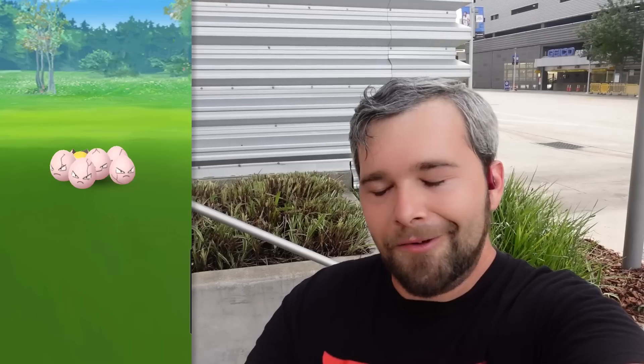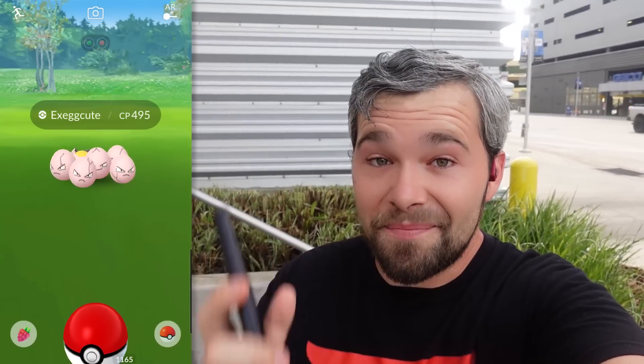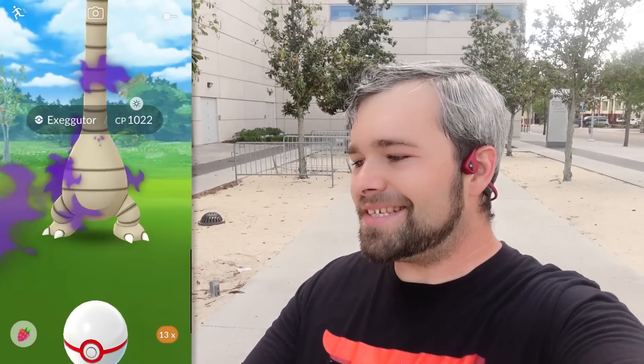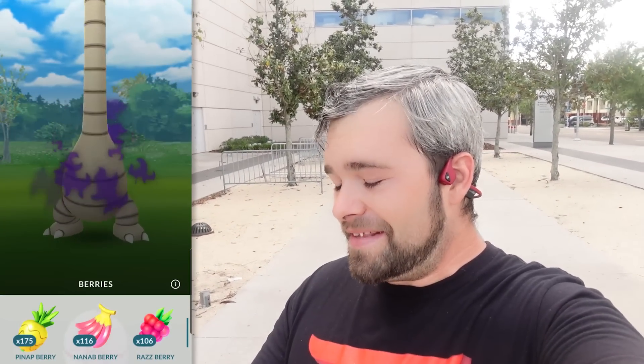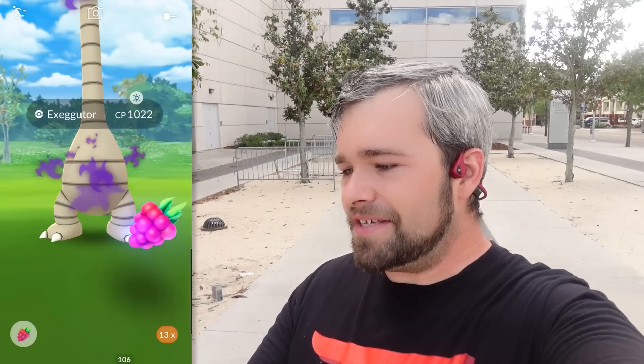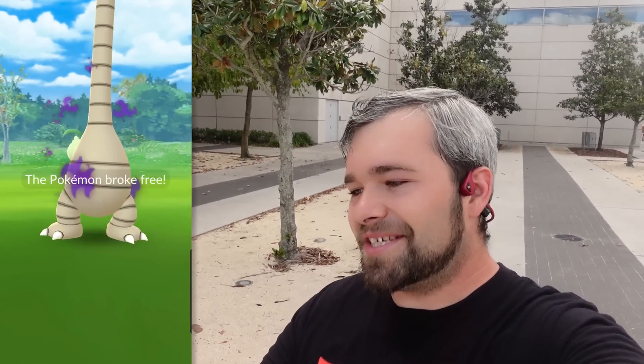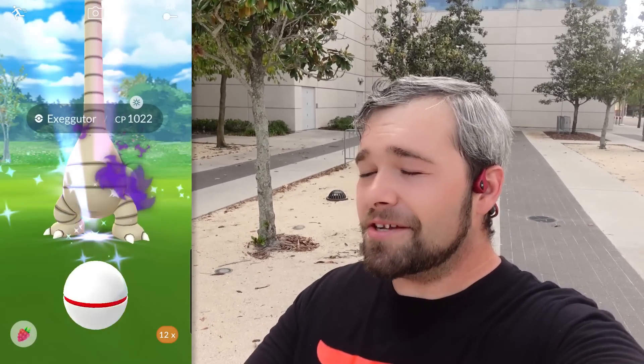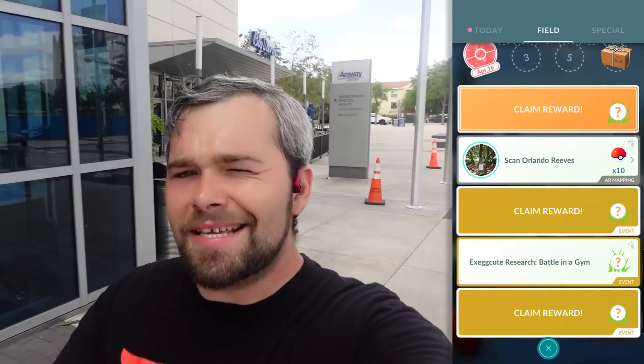I just did a Team Rocket grunt and we've got a Shadow Alolan Exeggutor — that's cool! This will be my first one ever. It's going to be aggressive and kind of far away, but we hit it — nice! I cannot wait to get my Shiny Shadow one later on. These are going to be a little difficult to catch, so I'm going to catch this one and if it turns out to be amazing, I'll show you.